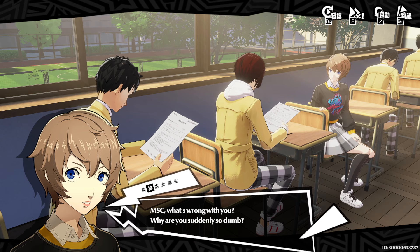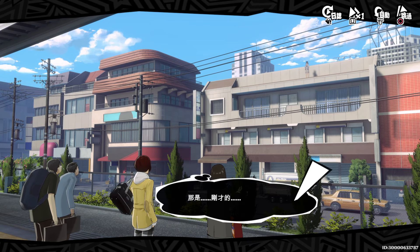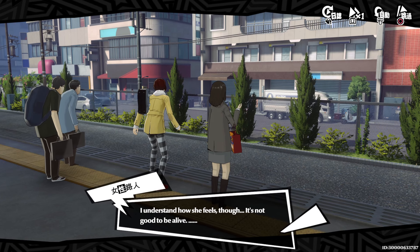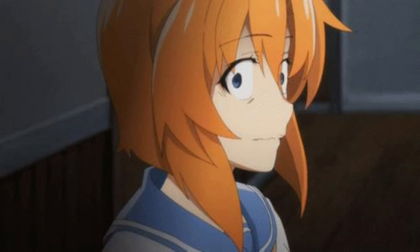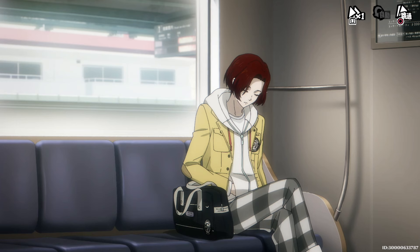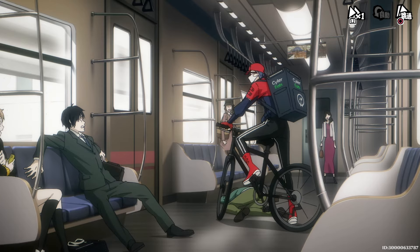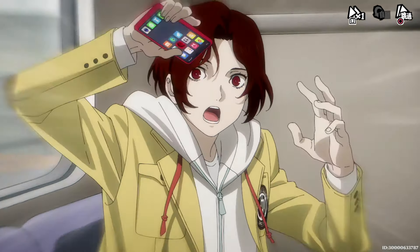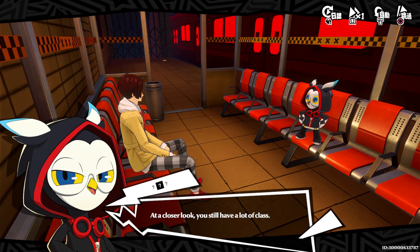After that, standard Persona stuff happens — he goes to school, but this time he's not an exchange student, just a normal student. While walking home to catch the train, he sees a random woman jump off a rooftop, and weirdly none of the bystanders seem to care. Then it gets weirder — on the train, a random guy comes through on a bike, runs people over, and tries to run Wonder over too.